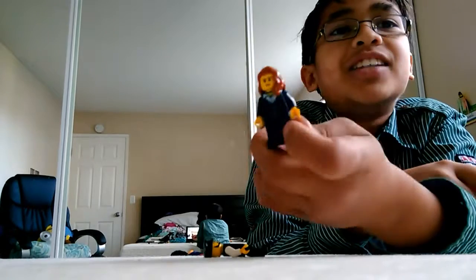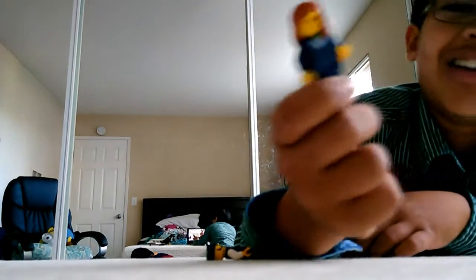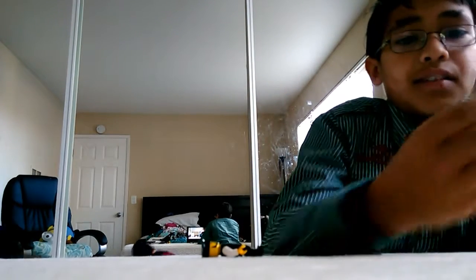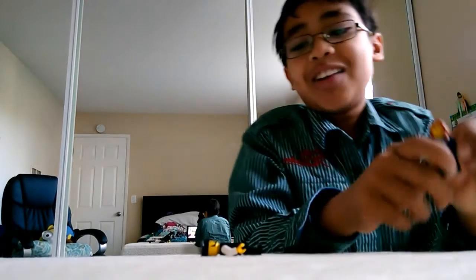A LEGO girl always looks like this with the hair — it's always any color, like black or blonde. So if everybody wanted a LEGO set and it had a girl, it'd be any kind — like another leader or a prisoner.